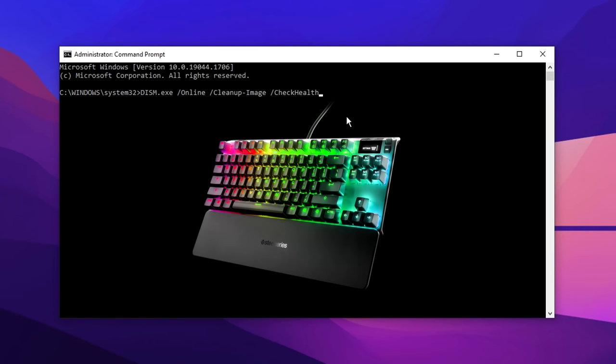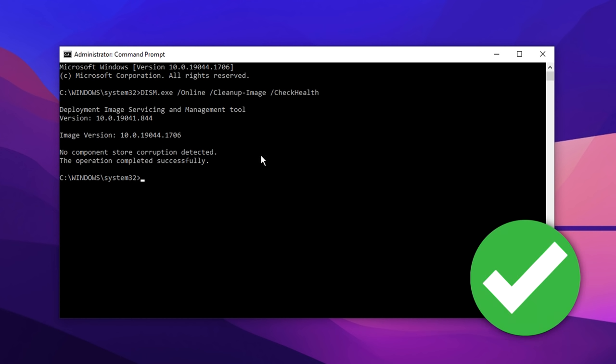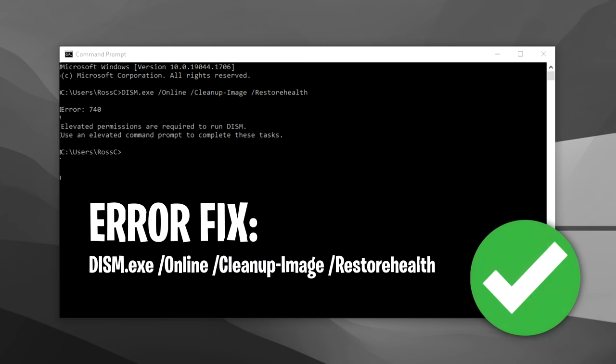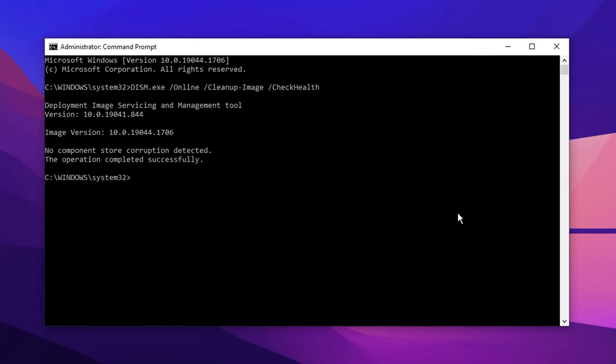We're interested specifically in our keyboards — it'll basically scan for that. As you can see, thankfully for myself and my PC, there's no component corruption detected, which is fantastic. However, you may get a similar issue to this one on screen where it says error, then an error message. If this does appear, what you then want to do is type in this command on screen, which I'll have in the description as well. Paste in that command and this should repair and fix them for you.